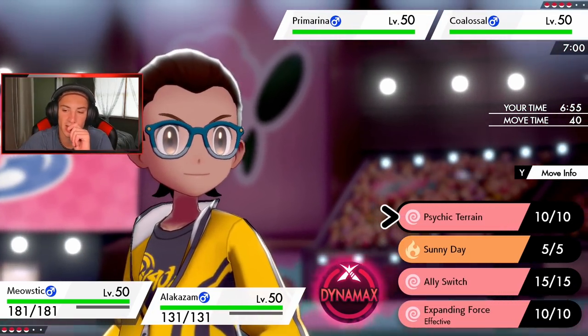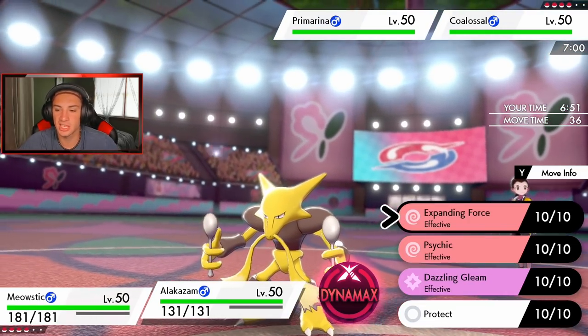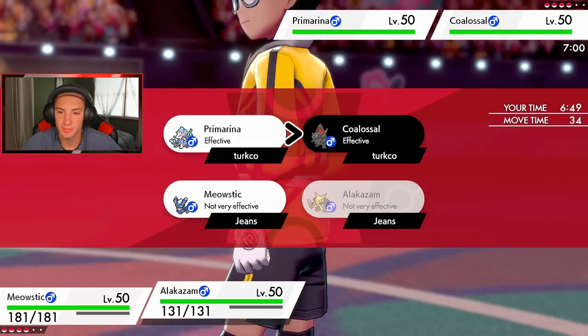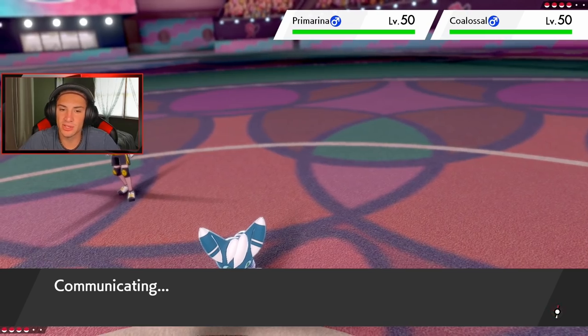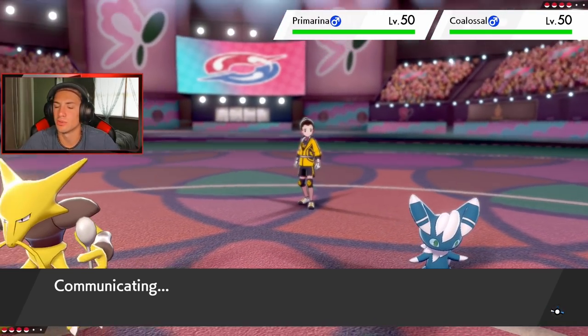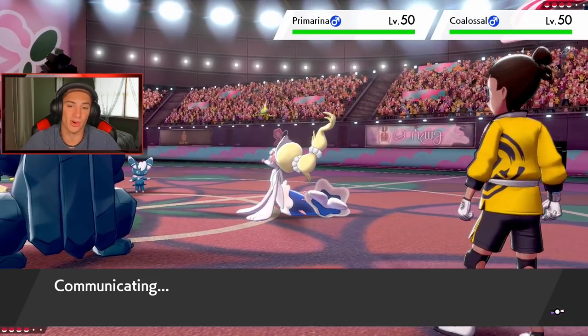This guy is definitely going to send out the Steam Engine Coalossal. I'm going to go for Expanding Force and try to pick up the KO. That's fine — I don't have a Fake Out, so maybe he thinks I'm going for one. Let's just see what he does. Maybe he might protect out of it — that could be good. He's not leading with Primarina.